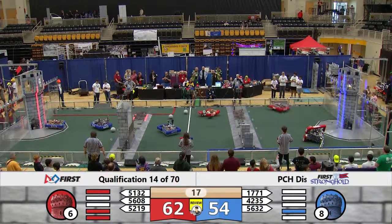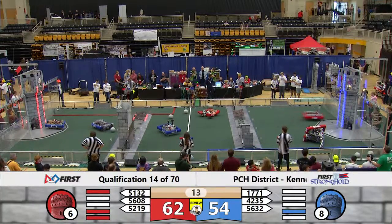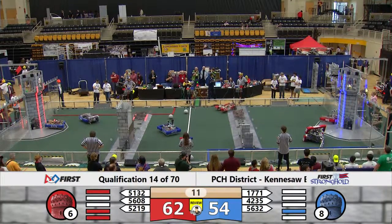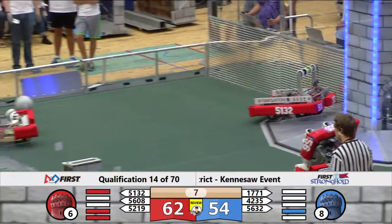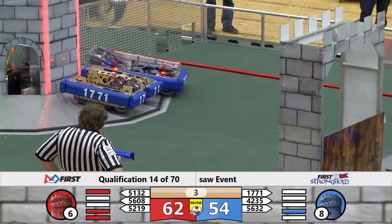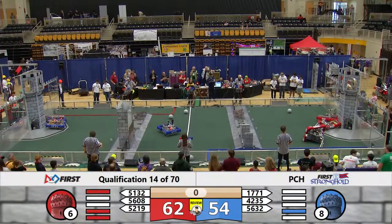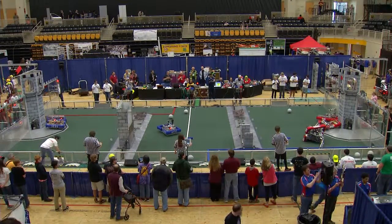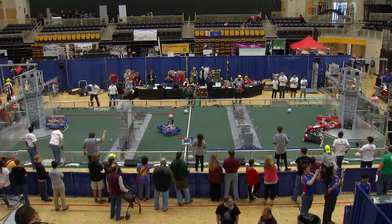5219 comes through the low bar with 28 seconds left to go in the match. 5632 up against the tower, scoring in the low goal. 1771 challenges the tower now with 20 seconds left to go. 4235 standing guard in the neutral zone, as well as 5219, who now moves through the low bar towards the tower. 5132 with six seconds left up on the batter, challenging the tower. 5632 up on the tower for the Blue Alliance; 5219 on the red. And that's it — that was the end of the match.